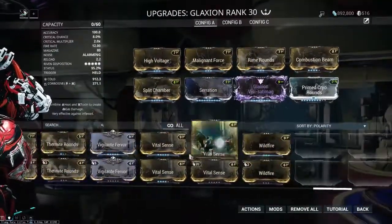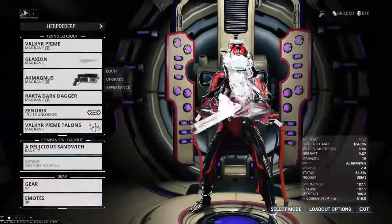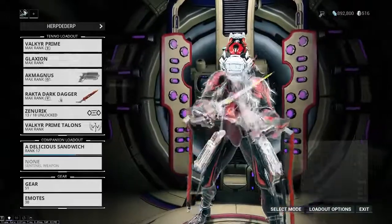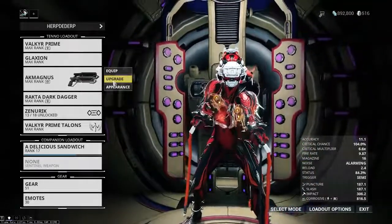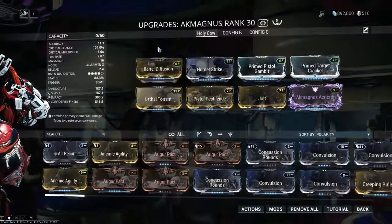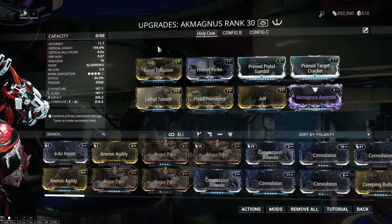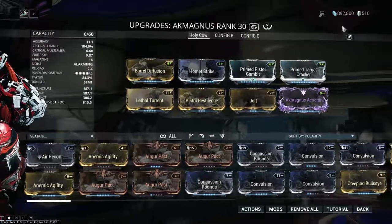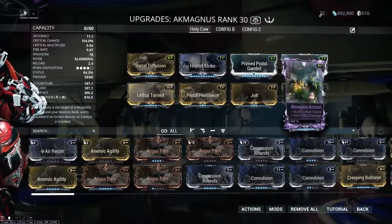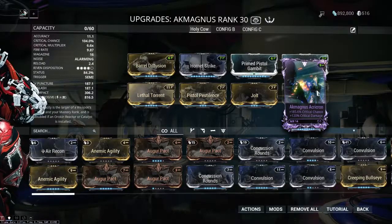Close to 100% status chance at a weapon that fires this fast is pretty crazy for destroying armor and shredding through armored targets. You'll see it in the game when I pull out the Glaxion. Now as for the Akmagnus — there's a huge Akfuris versus Akmagnus fanboy debate going on right now, but I don't have this kind of critical Riven for my Akfuris, so I have to come down on the side of the Magnus.